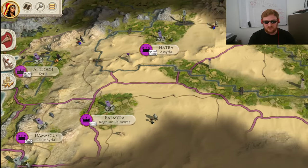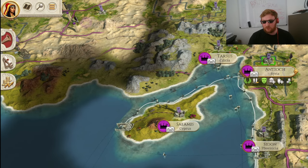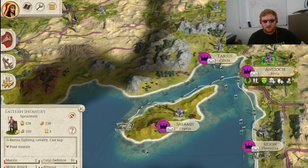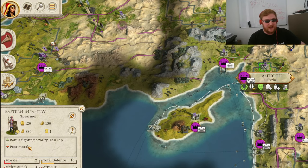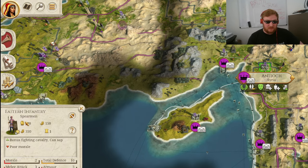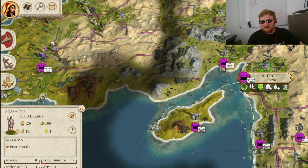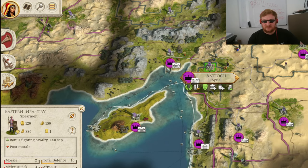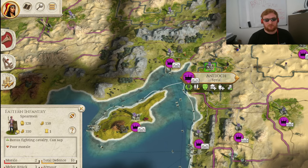Let's look at the unit roster — probably Antioch is the best recruitment hub right now. You only get two units of infantry if you exclude peasants. The Eastern Infantry are generally absolutely atrocious. You only want to use these in the absolute worst position. They have the same number of soldiers as peasants, but are more expensive — 150 recruitment and 330 upkeep compared to 100 and 120 for peasants. So peasants are definitely better to keep in cities. These guys are pretty much useless. Peasants have no morale but three melee attacks — same as Eastern Infantry who at least have two morale, three defence versus ten defence for the Eastern Infantry. The Eastern Infantry are practically useless; I would not recommend using them.